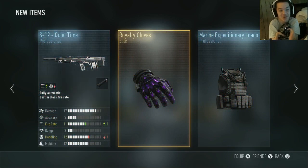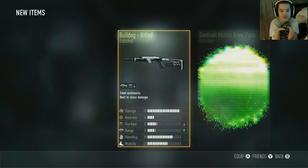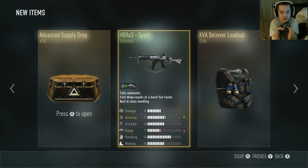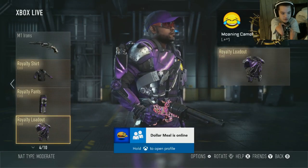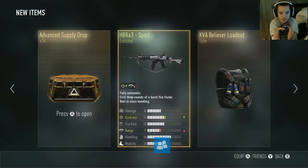Bruh, I just got royalty gloves — that is a full royalty suit. I'll put that on in a second, let's go. Look guys, I literally just got the full royalty suit now. I have everything. Yeah, that's about it. Okay, back to supply drops.